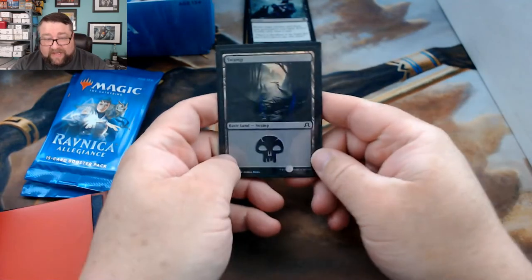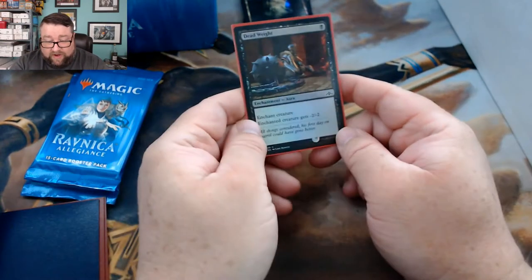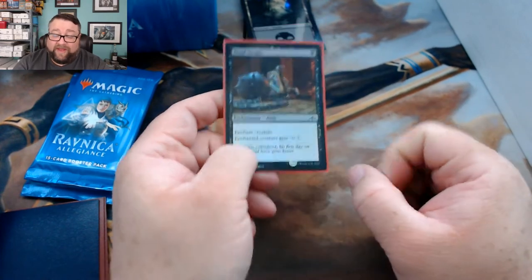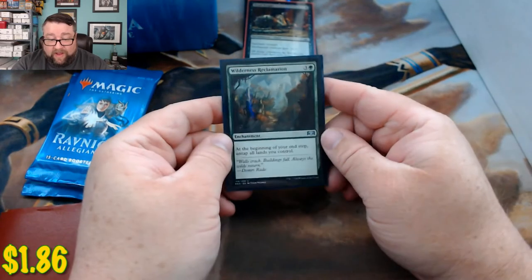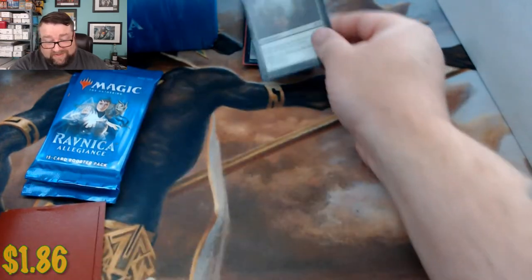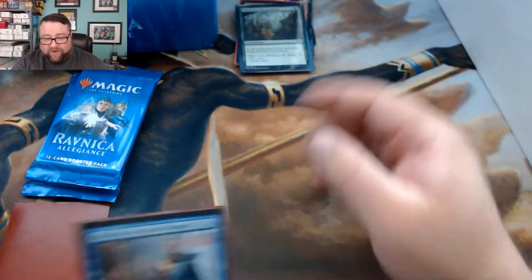Foil basic is a Shadows over Innistrad Swamp — kind of nice. Random foil is a Dead Weight — I have abused the heck out of this card in the last couple of months. Common or uncommon is a Wilderness Reclamation — pretty good, this one's going to hold some value, it's EDH gold.